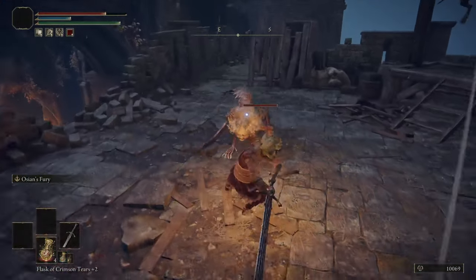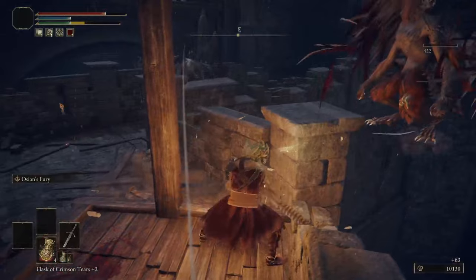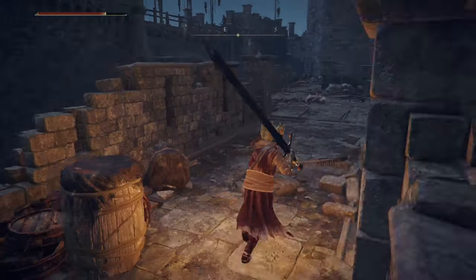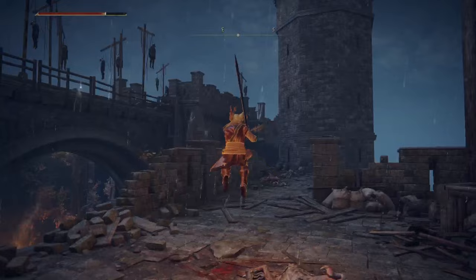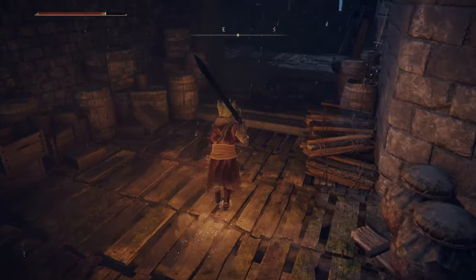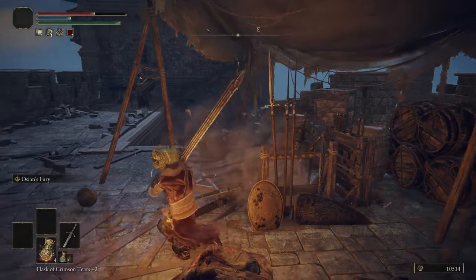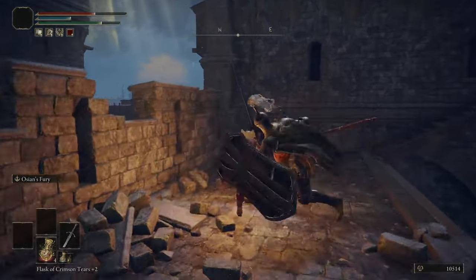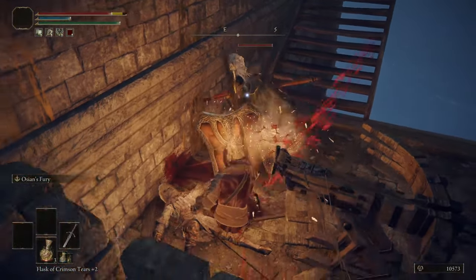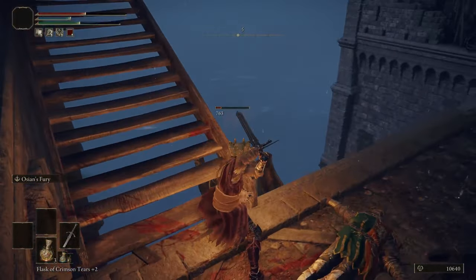Terrific enemy placements. Still sort of staying true to the old design, but obviously the garden area and the shore are new — fits the theme really well. And then the rampart side staying true to the vanilla design. There's a ballista — this is scary. I don't like where I'm at right now.